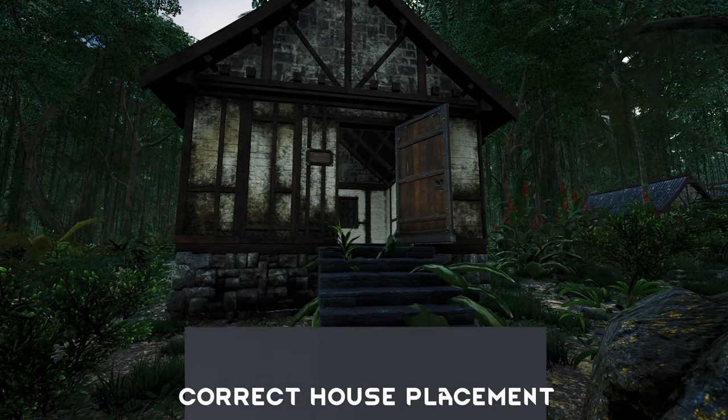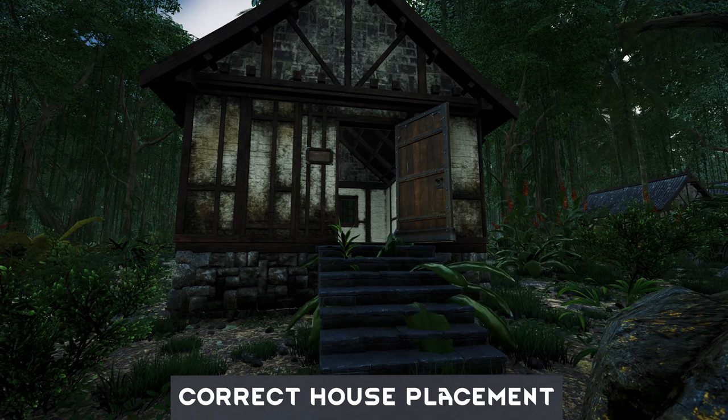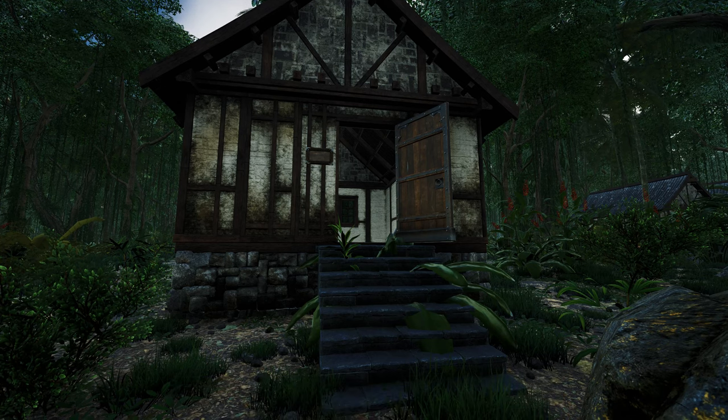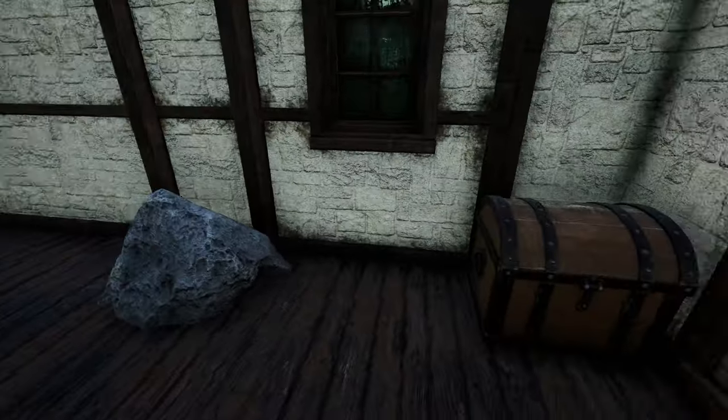Hello everyone and welcome to this short info video about the correct house placement. So just for example, if you found a tephra node, a gabor node, a calyx node, or anything, or maybe a tree, an ironwood tree and stuff like that — yeah, you can place this stuff in your house.